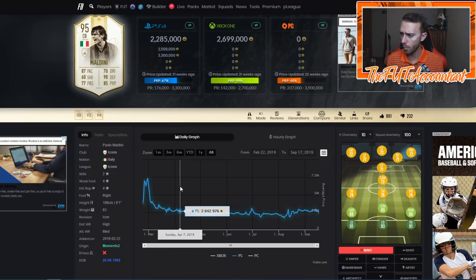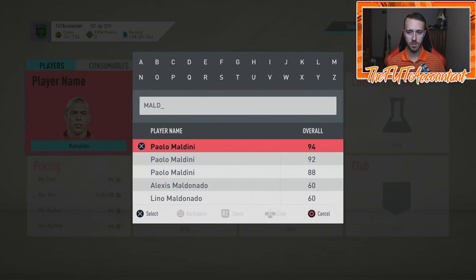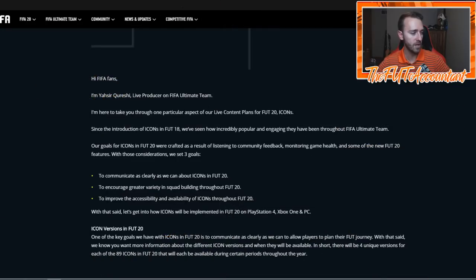Paulo Maldini's Moments card last year was 2.2 to 2.3 mil — he started at 7 mil and dropped. What is Prime Maldini right now? According to Footbin, it's 4.3 million coins. This card is a 4 million coin card, and his Moments version last year was 2.3 mil. I think this year is more of a year of inflation than last year in terms of Icons, because EA is making these so rare by not having them in packs all year.